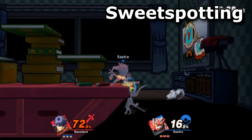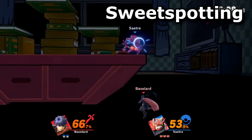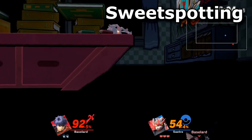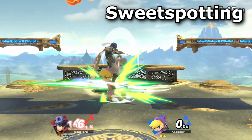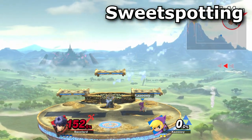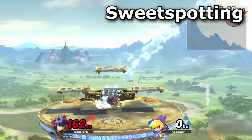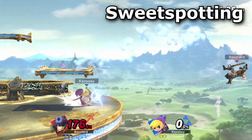Aiming for the ledge is very important, as sweetspotting it makes it so the slashing hitbox doesn't come out. This is crucial against characters with counters, as they can force you into recovering low, especially if you have no resources. Never try to land on stage unless you know you're getting an autocancel or if you're mixing up — most people are ready to punish you, and some even assume you'll land on stage, giving up the ledge for free in the process.